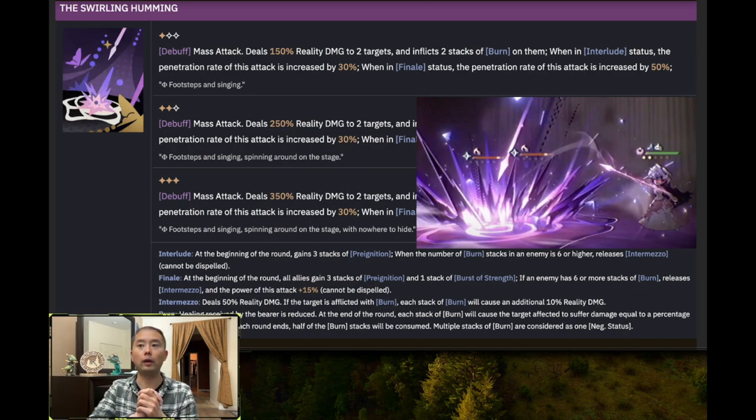At I3, if she has 40 stacks of heat from all those burn stacks disappearing, she will transition from interlude status to finale status. This is what allows her to bypass 50% of the enemy's defenses with this attack.